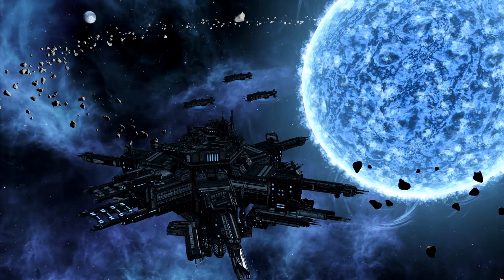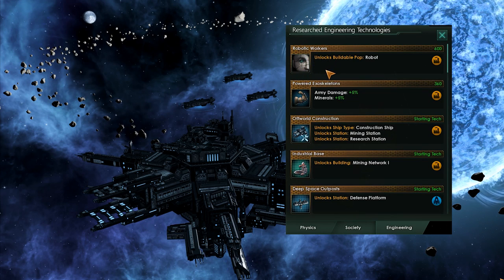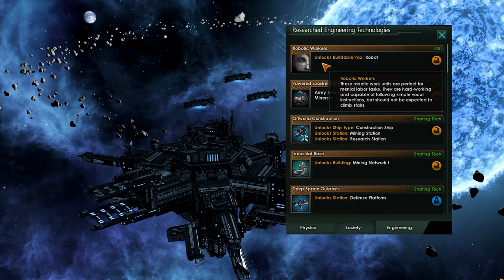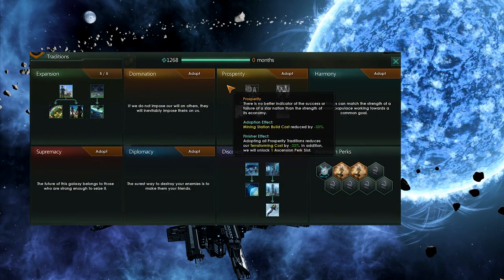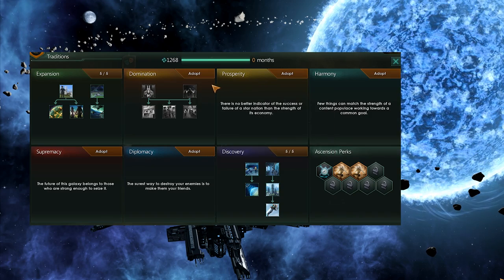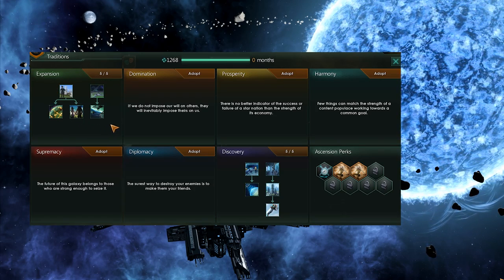Have a look at the Mechanist's overview. As you can see, they started off with that Robot Tech, which also means that you don't need to gamble for it randomly popping up when you're picking your technology — it's an easier gateway to the follow-up robots. For traditions, I've picked Expansion and Discovery. You're going to need a gargantuan amount of Engineering research for this Ascension perk. You need more territory to get more Engineering Hotspots, which is important.